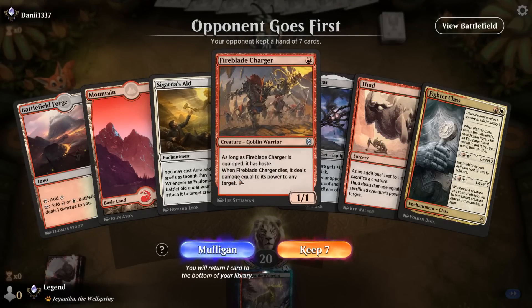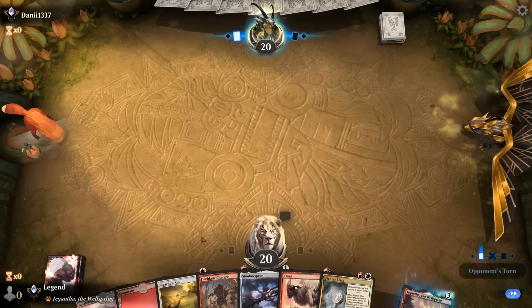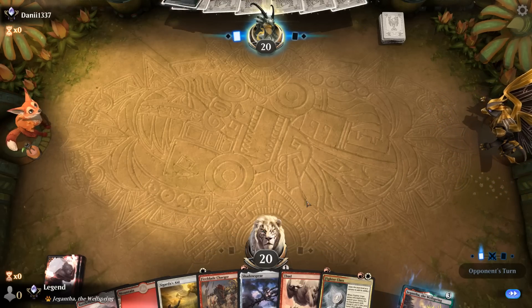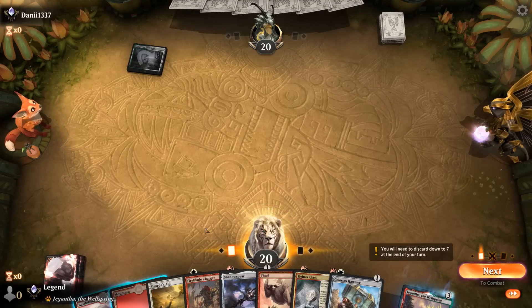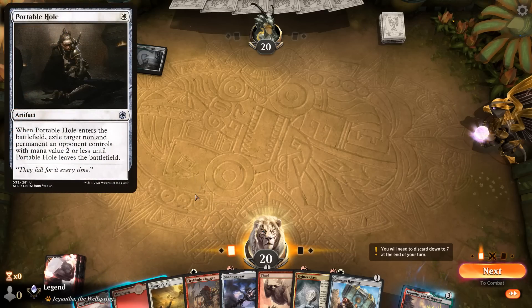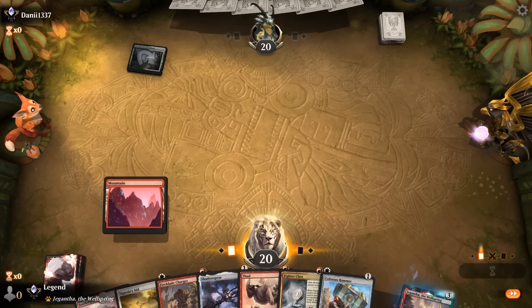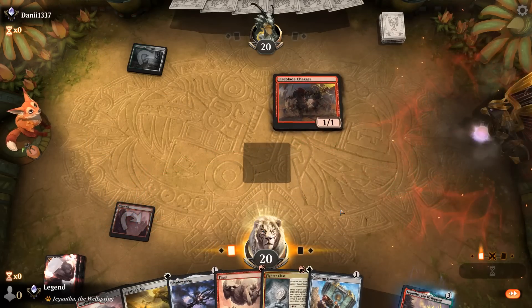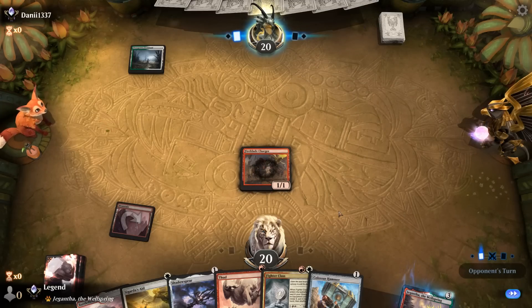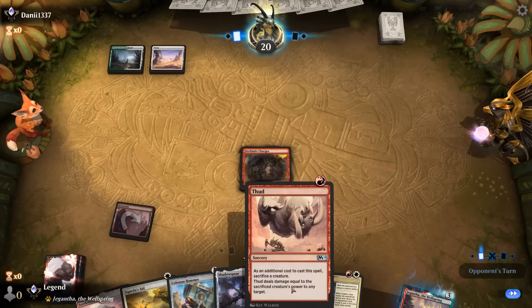Game 3. We're on the draw with the combo all lined up: Fighter Class gets Hammer, we have the Aid, we have the creature. Opponent may be an Angels deck and we actually drew the Hammer. Charger makes sense as our creature since it's the most replaceable. We play Sigarda's Aid and attack. Opponent will chump most likely — question is whether to wait to set up the kill next turn, since we'll be able to Thud as well unless opponent gains life. Worried about a potential Skyclave Apparition.